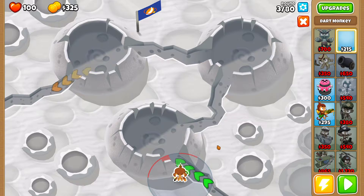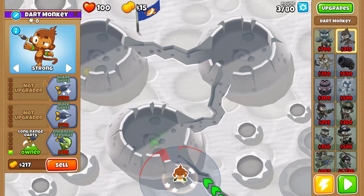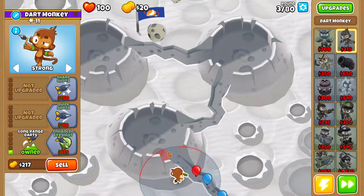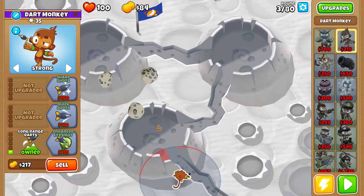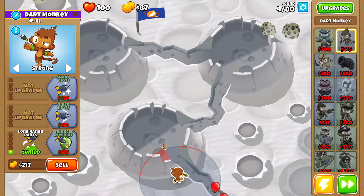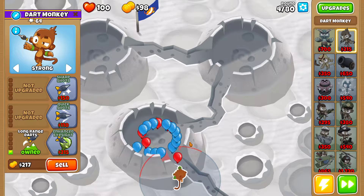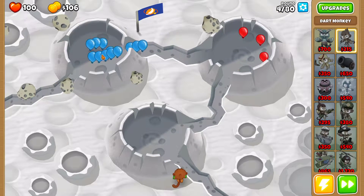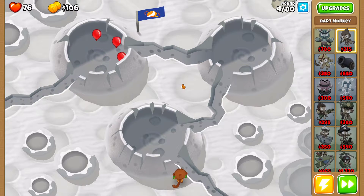Start by placing a Dart Monkey closest to the top and to the right side, right here on Strong, and get it 0-0-1. You're gonna get more range because that allows the Dart Monkey to attack the balloons at least once as they rotate around the crater and therefore pop more balloons. Unfortunately, as always, round four all the blues are going to be too much and you're gonna lose a ton of lives here, but that's expected and there's nothing you can do about that.